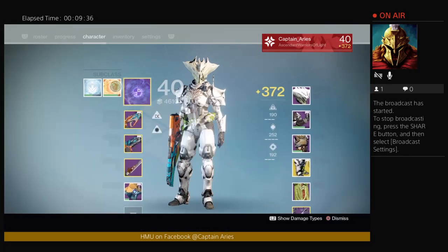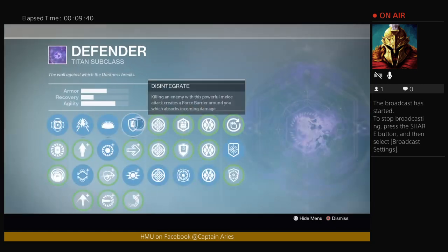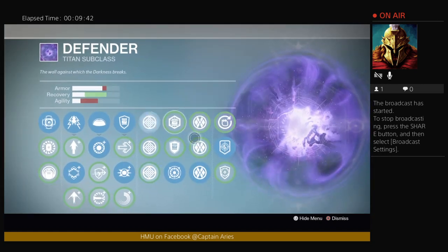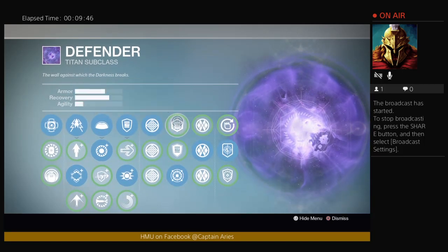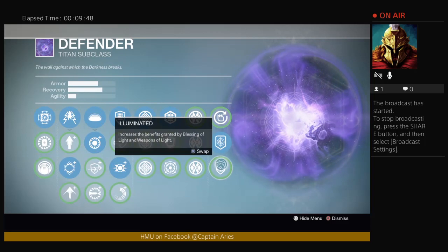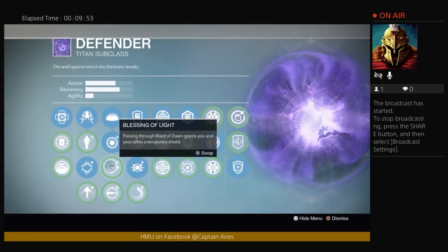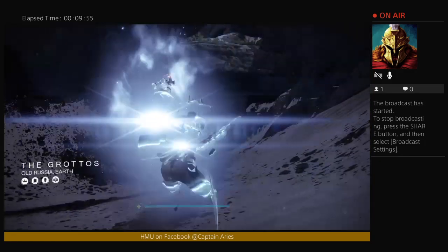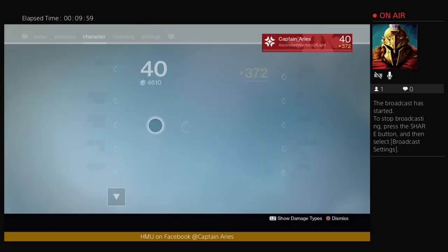I might be able to do it with Sun Charge, now that I think about it. Let me switch this all back. Put Bastion on — this is the only thing that's really helpful. Bastion and Illuminated. If you're running Defender, you should always have Bastion and Illuminated on, and either Blessing or Armor.